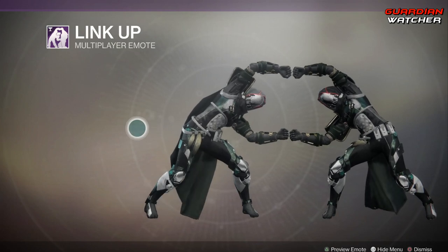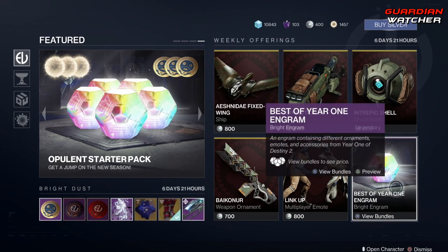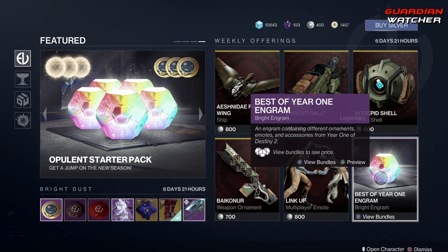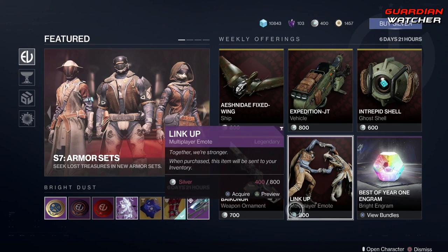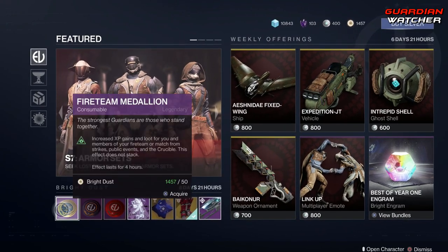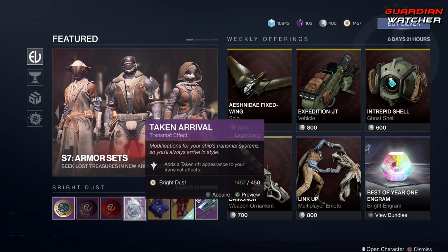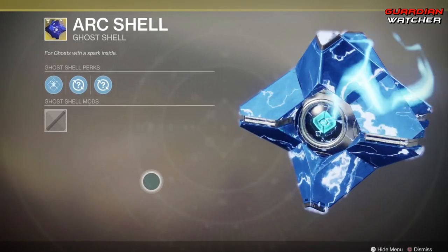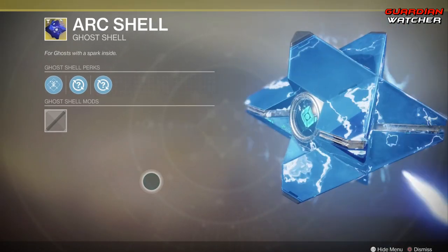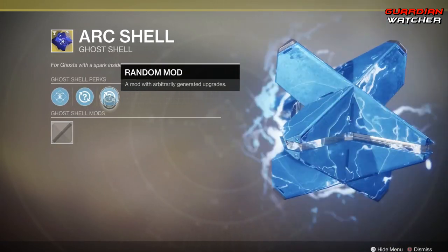The emote is supposed to be a fusion dance of some sort that epically fails. Then we have the Best of Year One engrams — all of these you can purchase for Silver, which nobody wants to do. For the Bright Dust, we have the Fighting Medallion, your two boons, the Taken Arrival, and the Arc Shell, which comes with Speed Demon and two random mods.